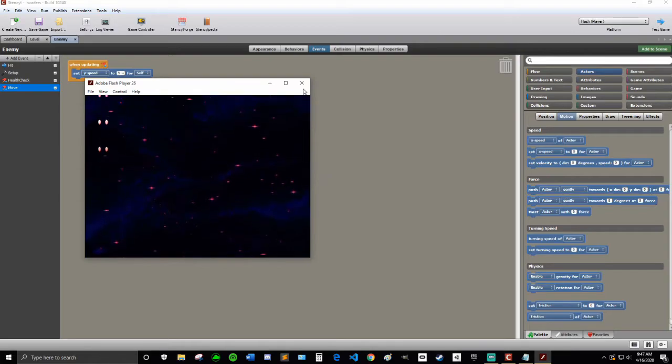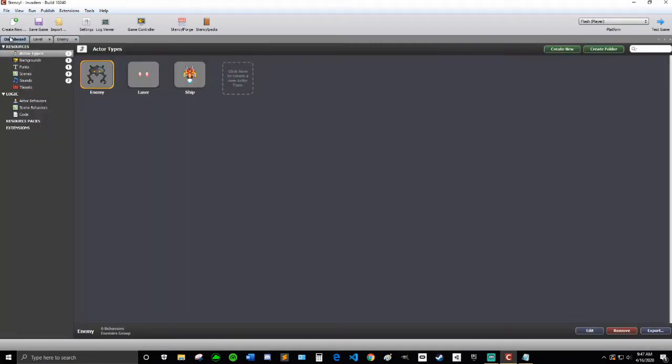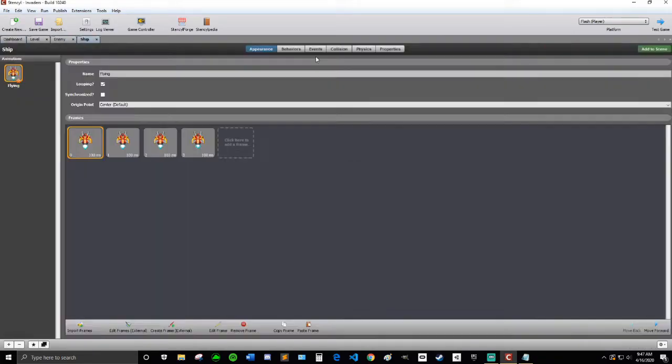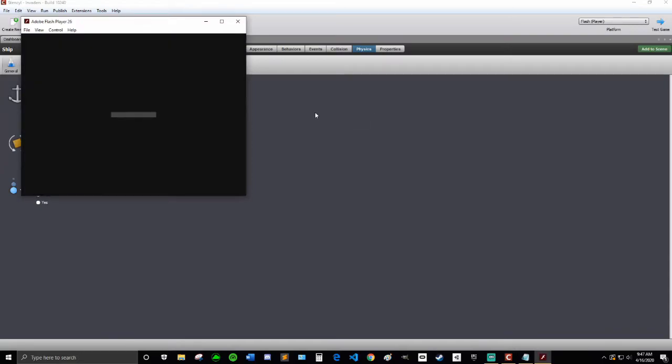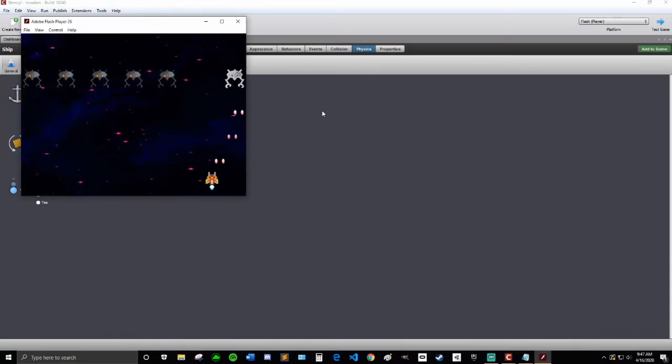They'll just push you off the screen, so another thing we're going to do is go into the ship and make it so the ship cannot be pushed — that should be good. I'm going to test that and make sure it works. You'll also notice we didn't die when the enemy hit us, so we'll do that as well, although perhaps not in this video if it gets too long. That seems like a good speed, I think.